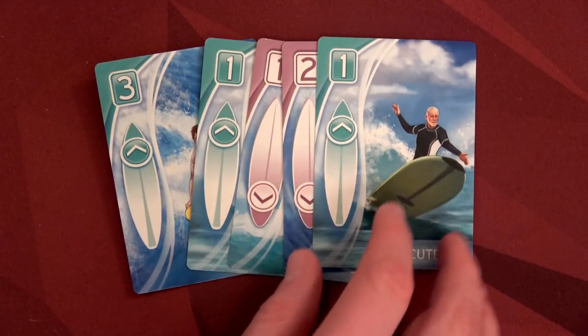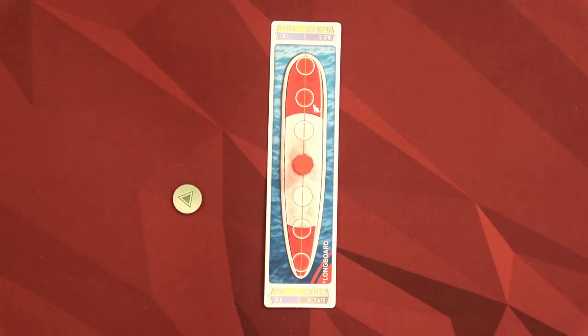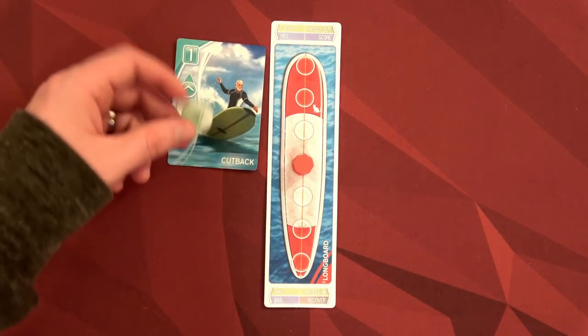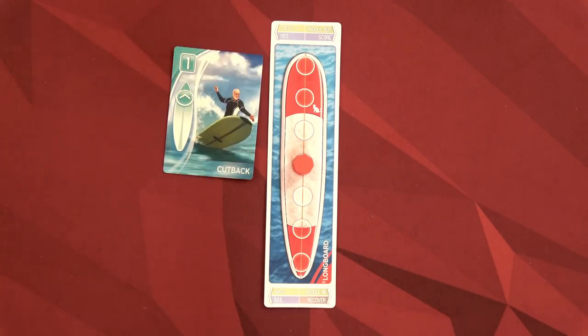That's my hand of five cards and that's the setup for Tavarua. One thing I forgot: we start with one stoke token. Stoke tokens can be used to add or subtract one — or more than one if you use multiple stoke tokens — from any card. For example, playing a card with a stoke token could change it from a one to a two or a zero. That's it — I hope you guys are excited. Let's do some surfing! Thanks for watching and I'll see you in the next episode.